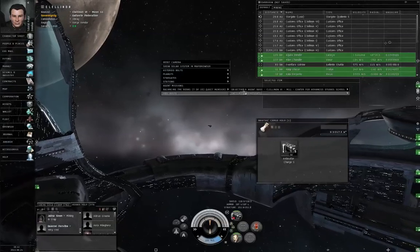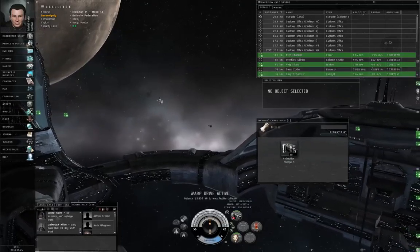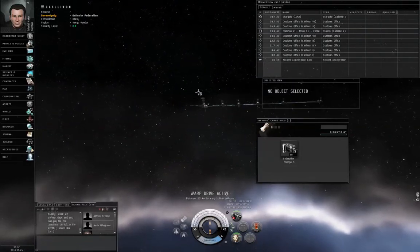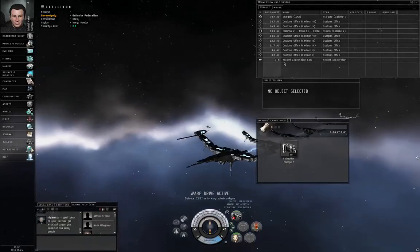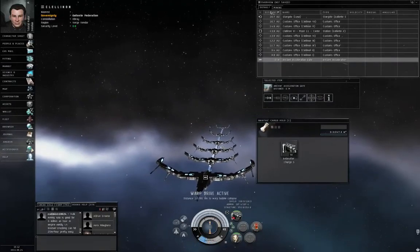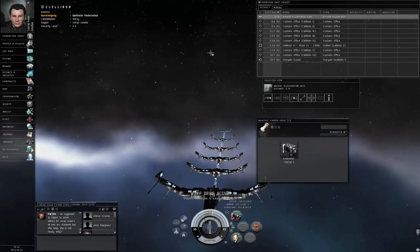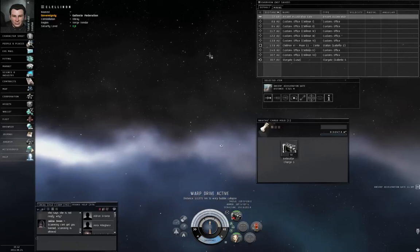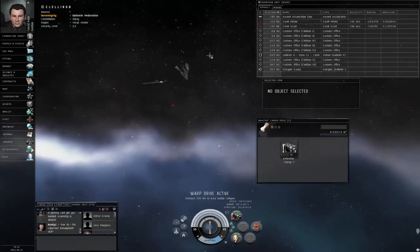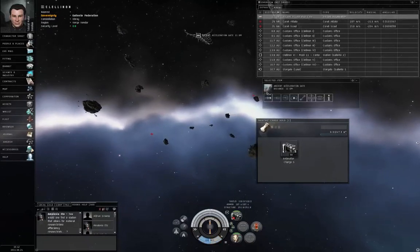Right click in empty space, Balancing the Book 7 of 10, encounter dead space, warp to location. Left click the acceleration gate and activate gate. Let's make sure closest objects are at the top of the overview. There's another acceleration gate - left click on it and approach.